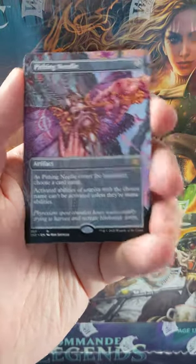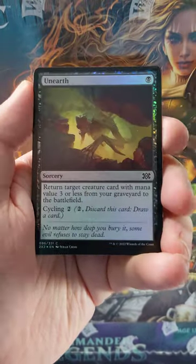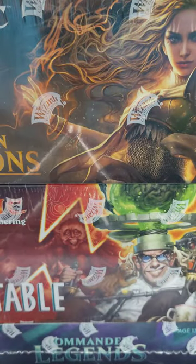Our first rare is an Alt Art Pithing Needle, very cool. Figure of Destiny, nice. A Foil Unearthed and a Foil Capture Sphere. So there you have it, folks. Very, very cool.